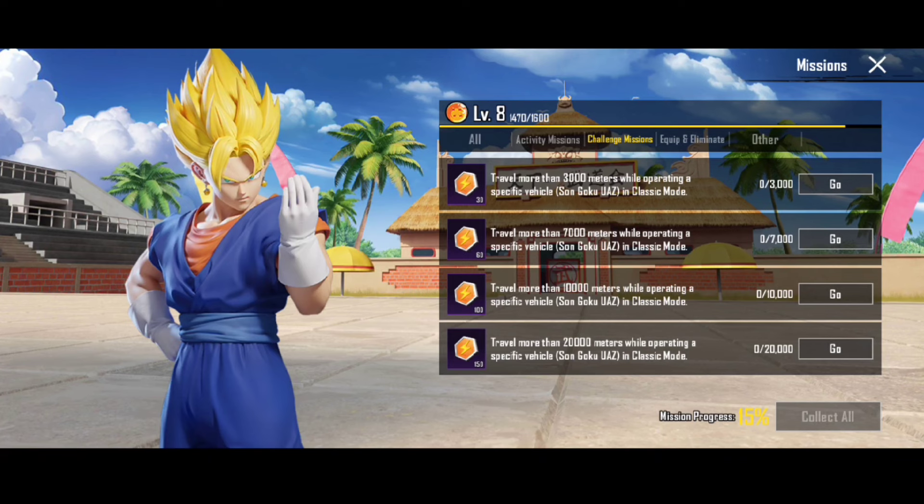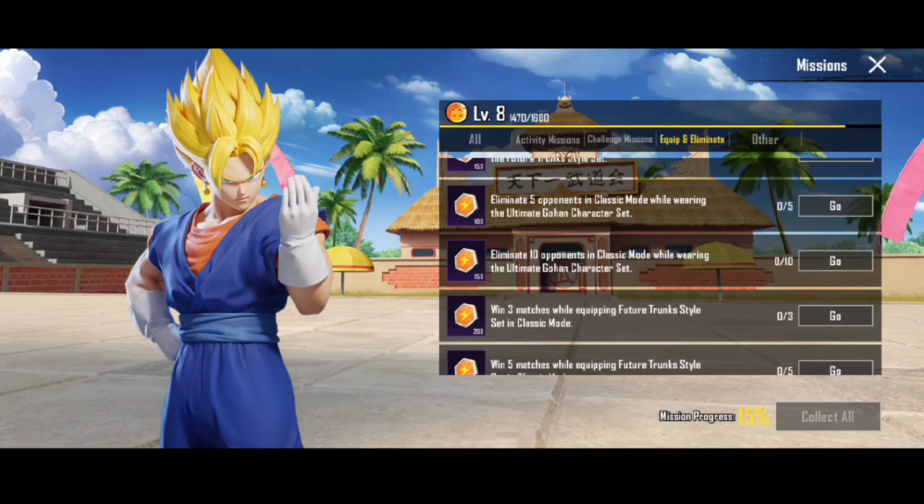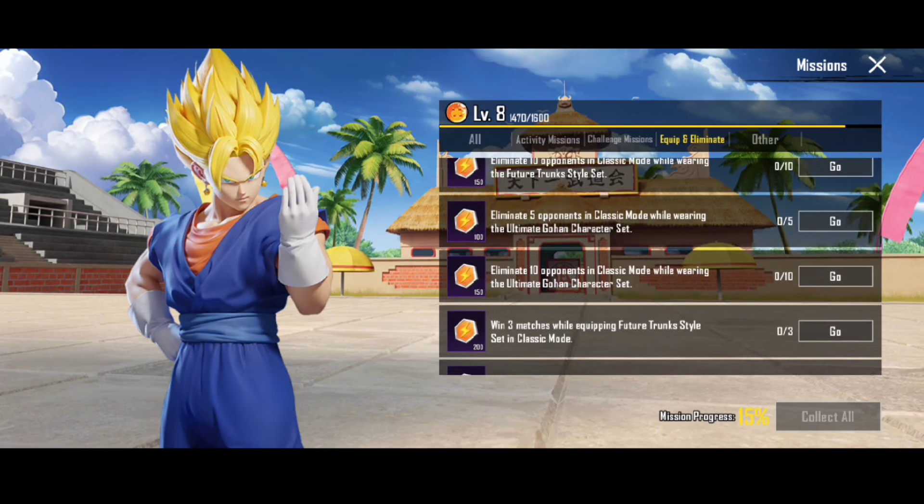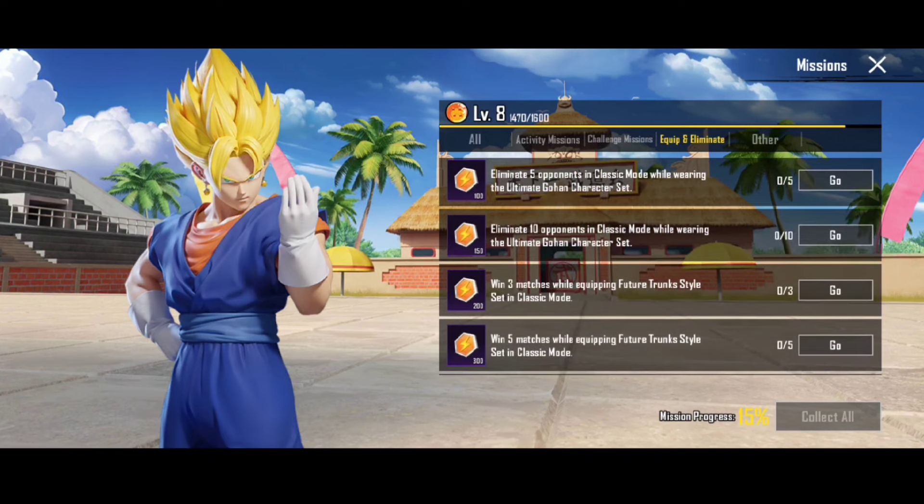We can fix this in the event mode. We can drive the mission to drive the vehicle. We click Elimination 10 enemies in classic mode. We are wearing the ultimate Gogan set. The Gogan set is in front circle. You are attached to the front circle. This is the ultimate Gogan set.